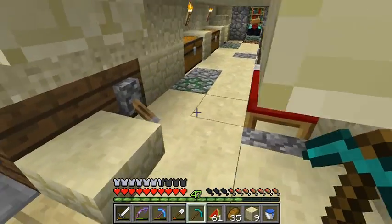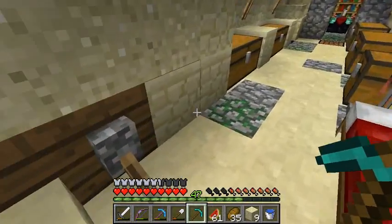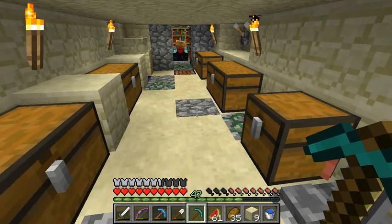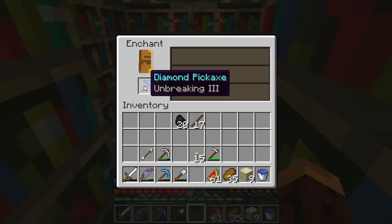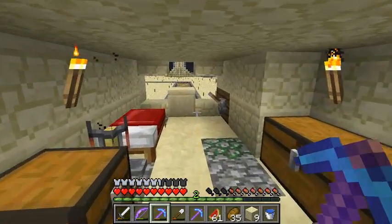I put a lever here just because it was easier than pressing the button while sprinting in, and if I leave it open I can just walk in and out. So we'll be doing that and I'll be right back. Okay, so we've got this level 45 here. Let's see what that gives us. Unbreaking - that is going to be a mining pick. Yeah, that's kind of terrible.